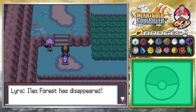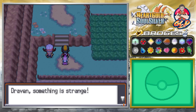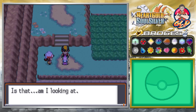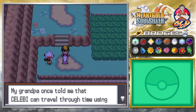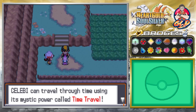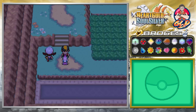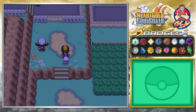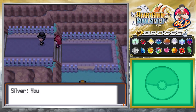The Ilex Forest has disappeared — it's more like we've been transported somewhere else. Lyra says something is strange; she heard the radio mentioning a date from three years ago. Celebi must have caused all this — Lyra's grandpa told her that Celebi can travel through time using its mystic power. Celebi must have taken us back in time. And there's someone else here — it's Silver!